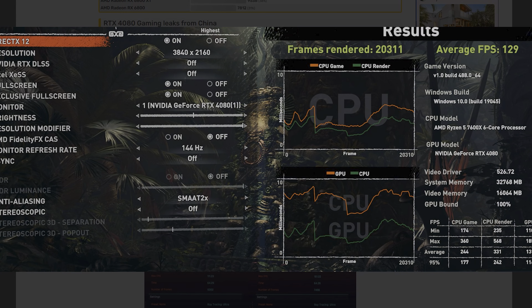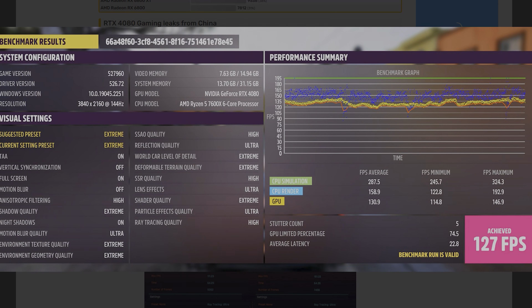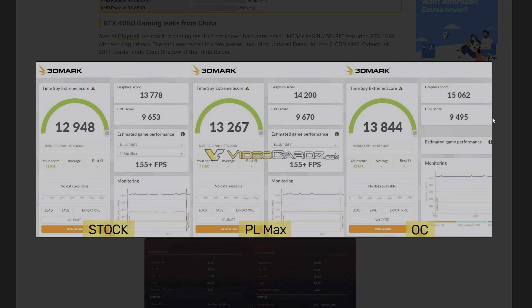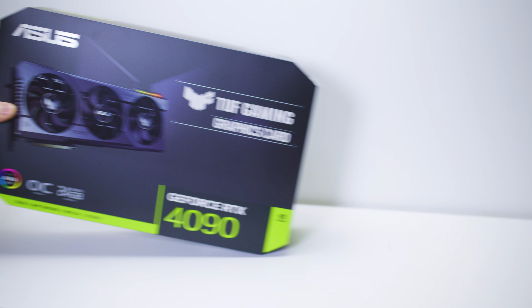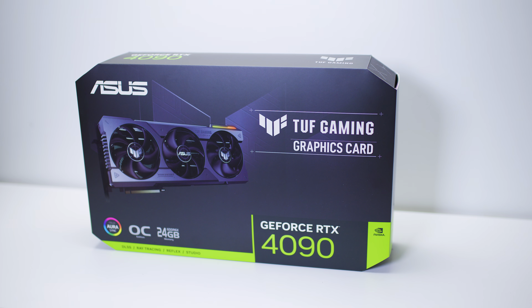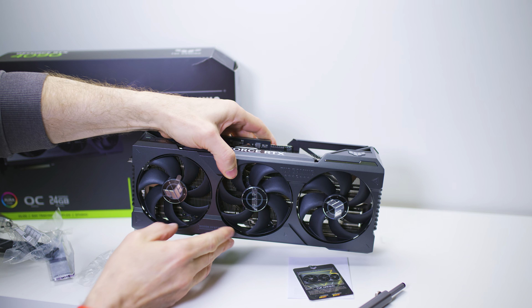We have some leaked benchmarks of the RTX 4080 and I'm going to be comparing it to the RTX 4090 and AMD 7900 XTX. I actually did a video comparing AMD's claimed benchmarks of the 7900 XTX compared to a 4090 — it worked out that the 4090 was around 27 to 30 percent faster than the 7900 XTX.